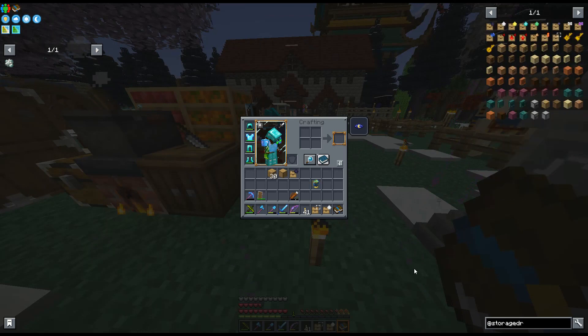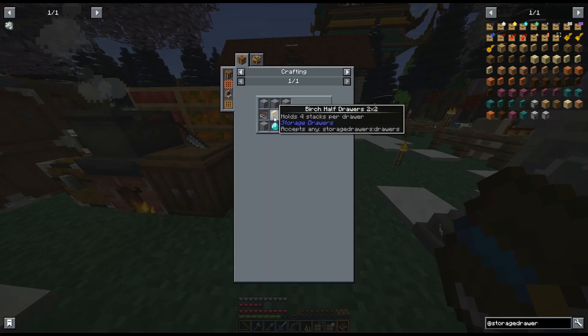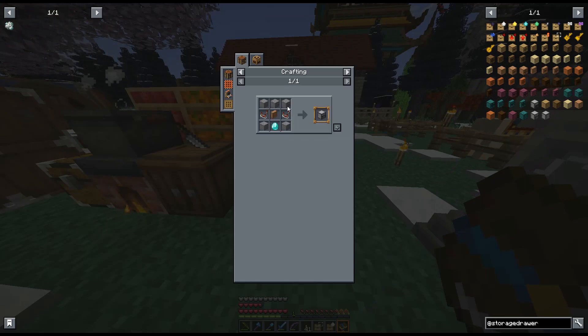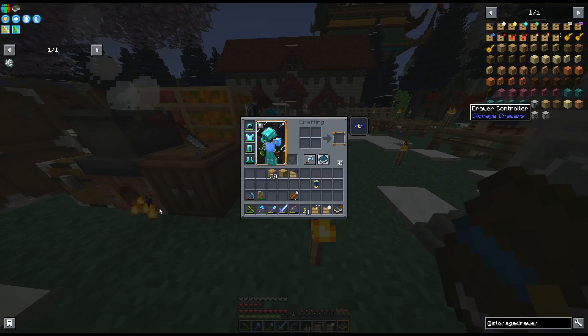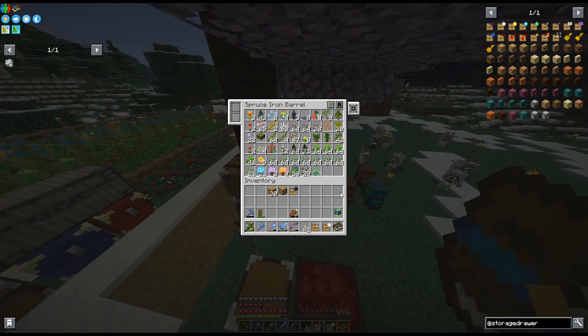I'll keep the storage drawer recipe up and I think I'm going to make some of these. For the redstone-emitting drawer we need five stone, two redstone comparators, and a diamond. Wait — it's a repeater and a randomizer. I'm running out of places to put things; this barrel doesn't have much space anymore.